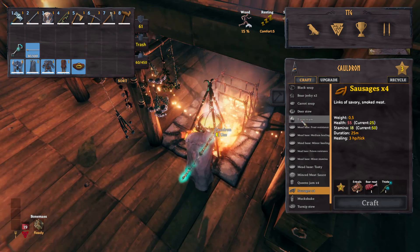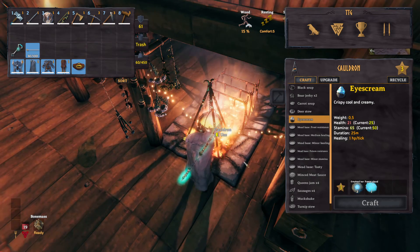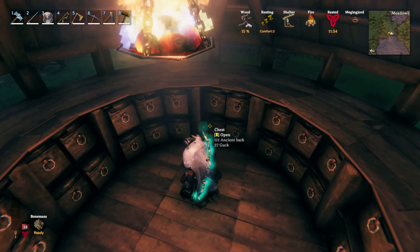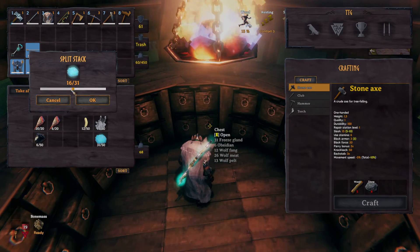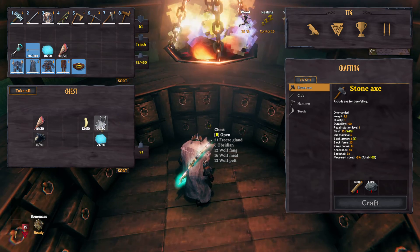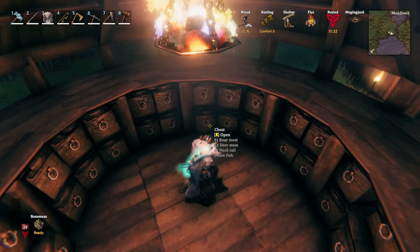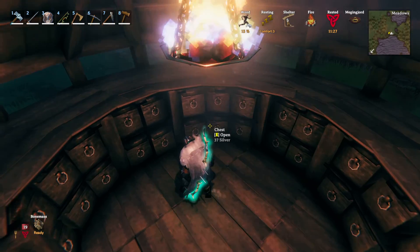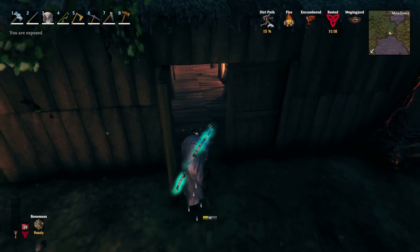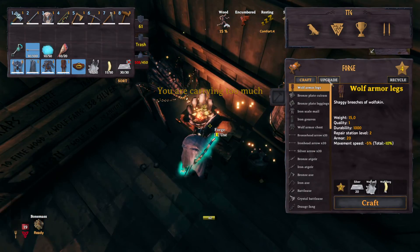Ice cream requires freeze gland and a bunch of eyes — that shouldn't be any issue either. Let's take 10 of wolf meat, 10 of honey, all of the other ingredients. Let's take a stack of silver and upgrade as much as we can.